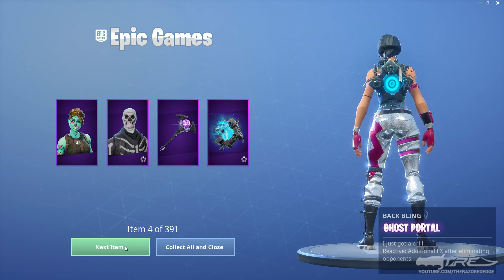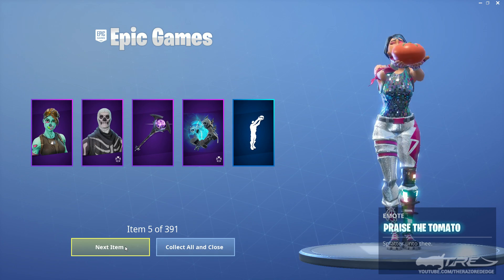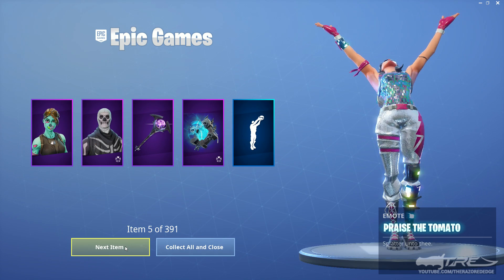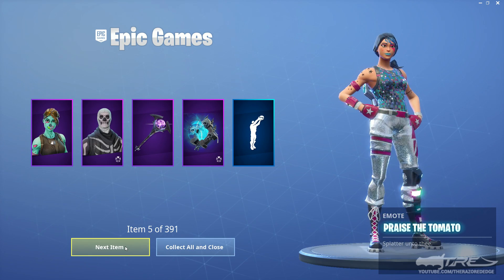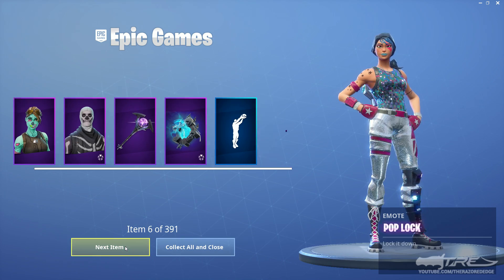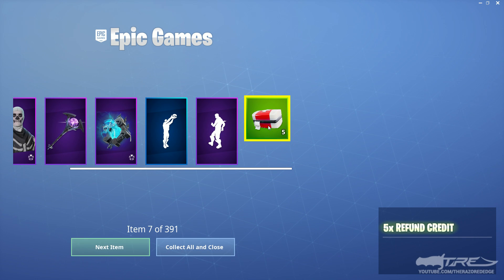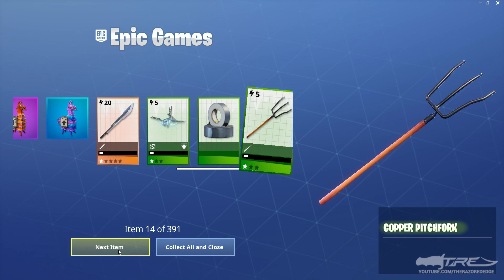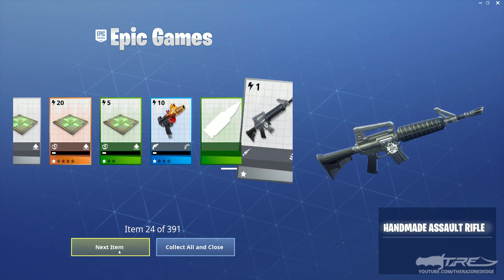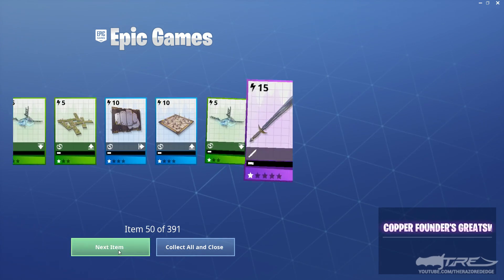Oh, there's the Ghost Portal Back Bling. Yeah, I did play on it a little bit here and there, and I got some free V-Bucks by playing Save the World. I bought some emotes on it that I didn't have on my main, hoping that one day I'd be able to merge it — and would you look at that, that actually happened. There's Pop Lock, I didn't have that. And these are five refund credits, so I can refund five more things from the shop now. Battle Pass stuff doesn't come over if I already had it, so we can just keep hitting next.